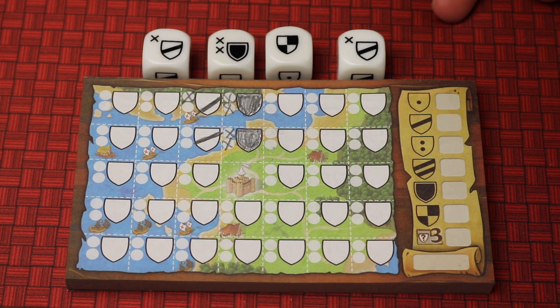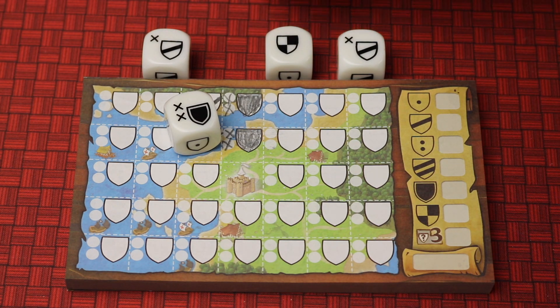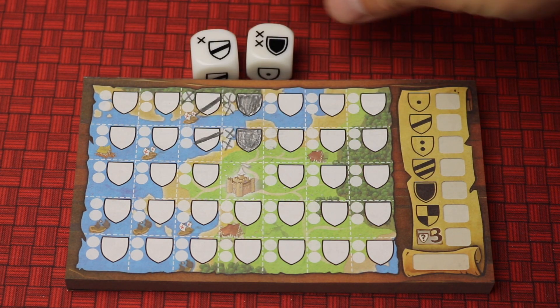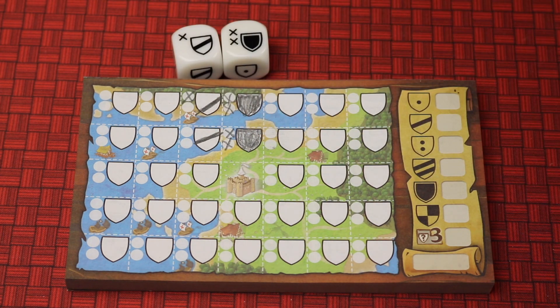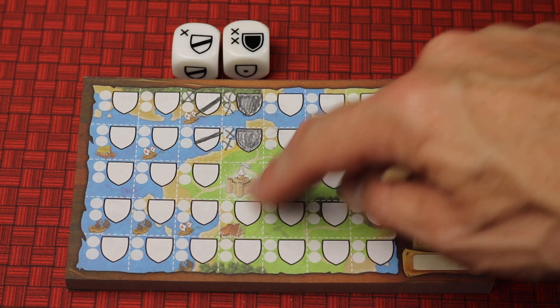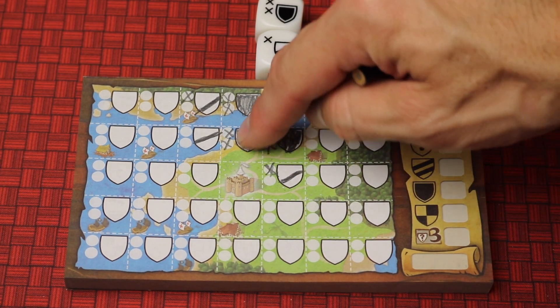A player will be rolling the dice and the first player will select a die. The other player will then get to select any two of them, and then the start player is left with the remaining one. That's how the drafting works. Then you'll build a domino in any direction and draw it on your sheet, but you must match one of these up with something that's already there or put it next to your castle. In this case I put it in this orientation because this matched this.